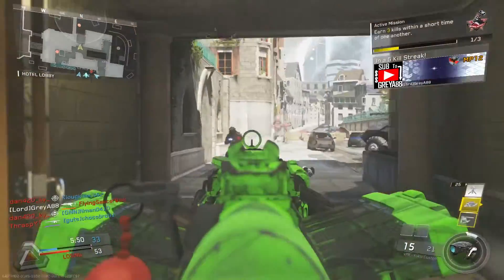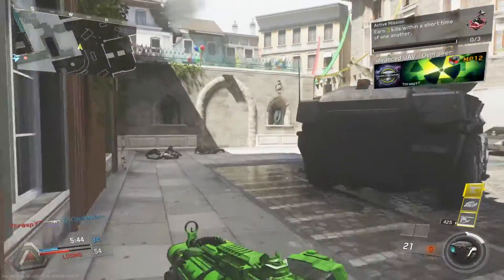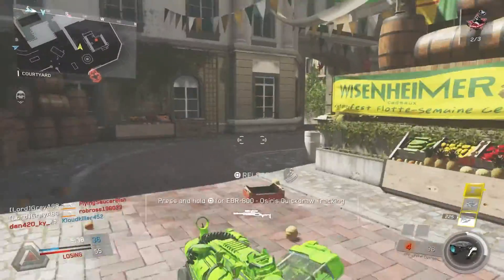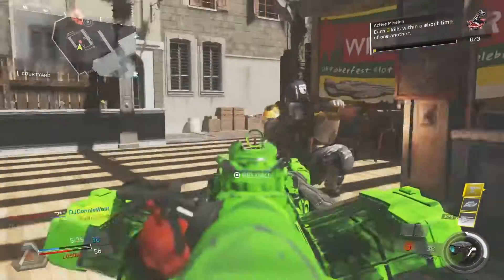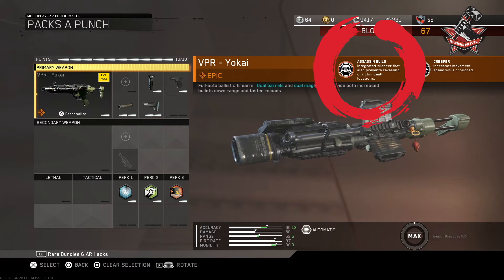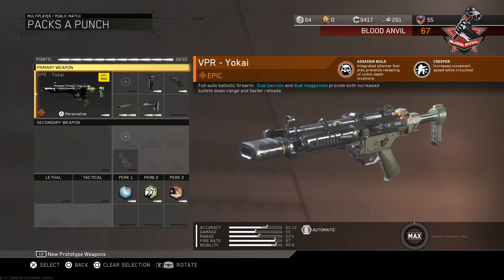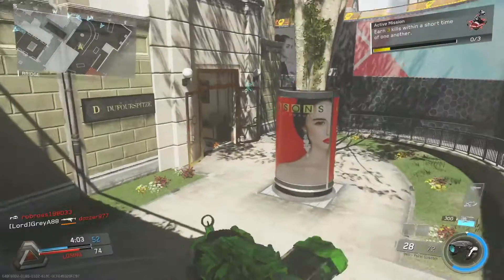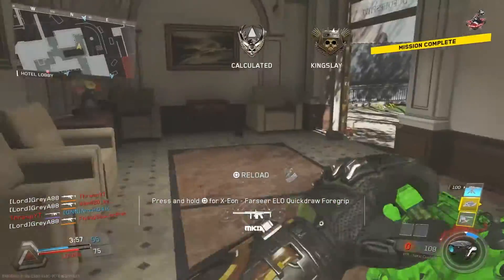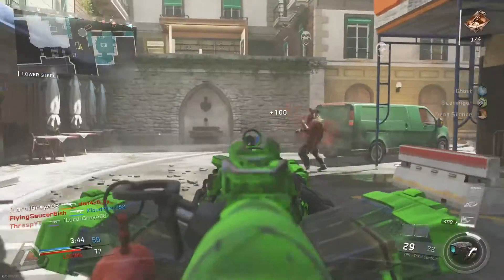I received the epic variant of the VPR in a recent supply drop — got extremely lucky. You guys can see the weapon up on the screen right there. This is the epic VPR that comes with two different perks. The first one is called Assassin Blind, which features an integrated silencer that also prevents revealing of the victim's death location. So right off the bat, this weapon already comes with a silencer that keeps you quiet when shooting, prevents you from showing up on a minimap, and also prevents enemy players from seeing the death location of their teammates.